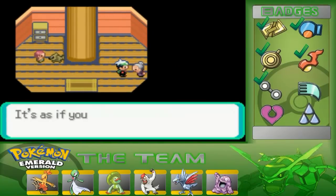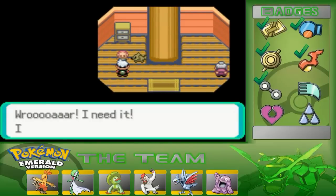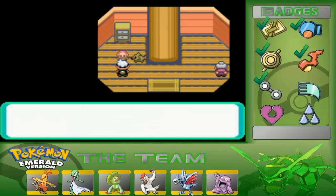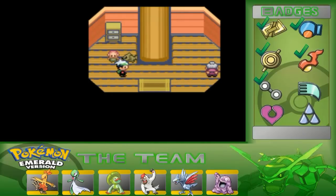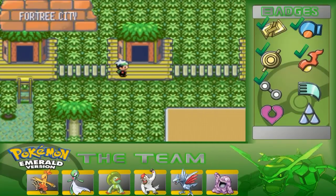Here's the most pointless trade ever — a Volbeat for a Plusle. These games have the most pointless trades ever. This, of course, is that Makuhita one, which is a pretty decent trade if you need a Makuhita very early.